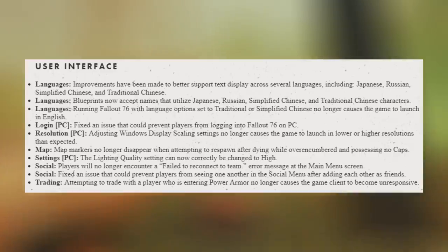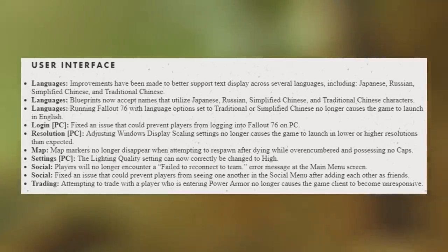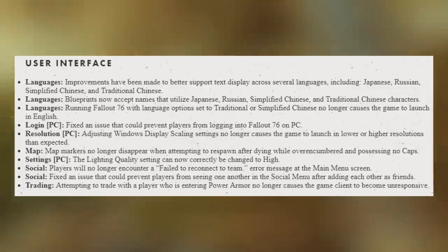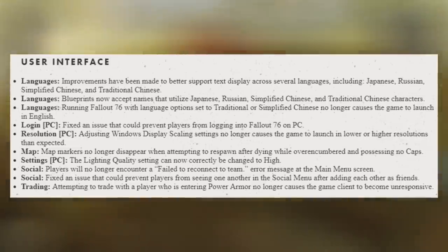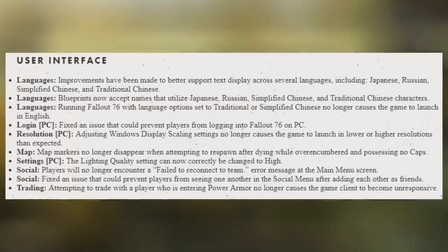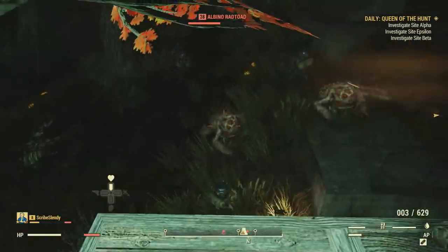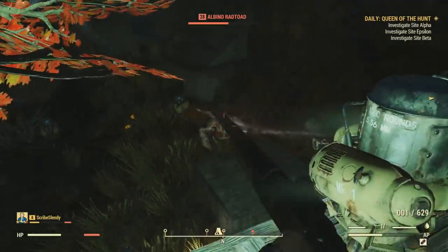Map markers no longer disappear when attempting to respawn after dying while over-encumbered and possessing no caps. On PC, lighting quality can now correctly be changed to high. For social, players will no longer encounter a "failed to reconnect to team" error message at the main menu. Fixed an issue that could prevent players from seeing one another in the social menu after adding each other as friends. For trading, attempting to trade with a player who is entering power armor no longer causes the game client to become unresponsive — I see that and think to myself, how did someone figure this out? But it's good that feedback is getting through.